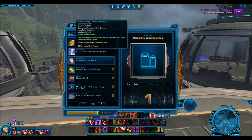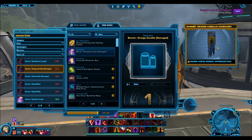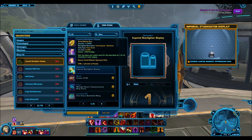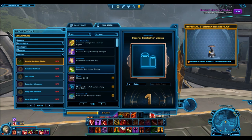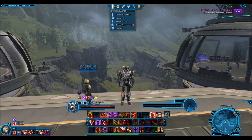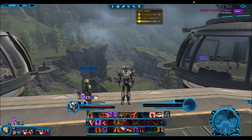The Corporate Showrooms rug and the Banner Orange Corellia — just looks like a tattered banner. The Corporate Showroom rug doesn't look too good. And the Imperial Starfighter display — I really hope this one actually has some sort of display associated with it rather than just a podium type thing. Going back into the pack opening, let's see how many we have left.